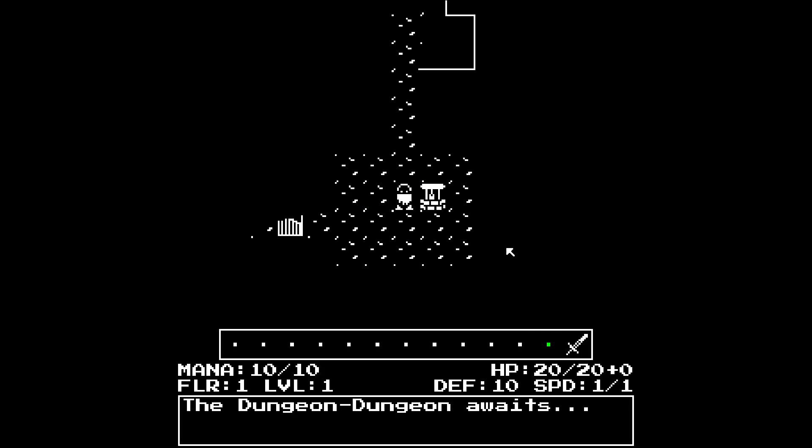The pickup controls seem a little bit awkward - they won't seem to respond very quickly. It looks nice, but that's not the main thing people play roguelikes for - it's for the gameplay itself. So if the gameplay isn't fluid, you're going to have issues. Like I should be able to just click this, press R, and it instantly picks up, or I click it on the screen and it picks up.